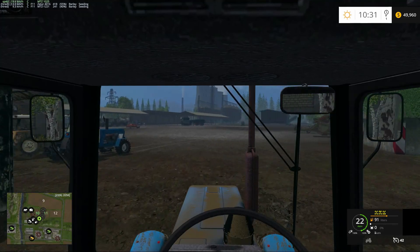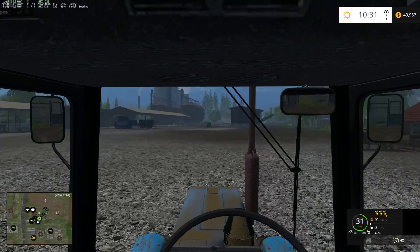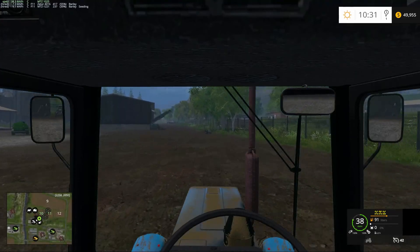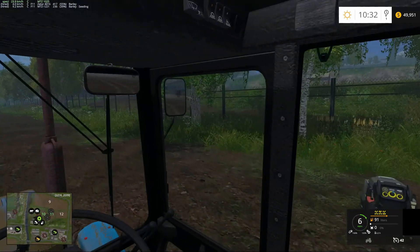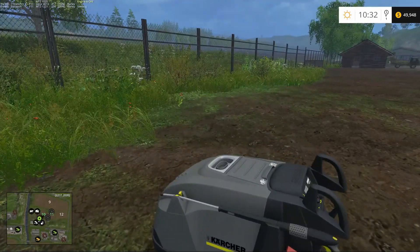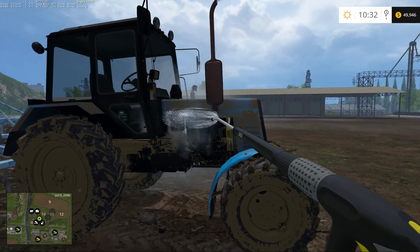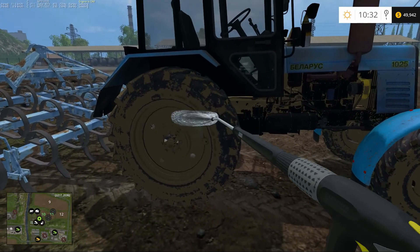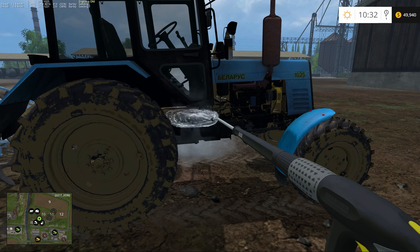So there you go guys. If you enjoyed the episode, please hit the like button — and don't slam your cultivator into the edge of the fence. Please slam that like button; it helps me out a bunch. Feel free to share and do all that YouTube-y stuff. Until next time, guys, this has been EC7 for Farm Sim 15 here on the Gifts of Caucuses map. Take care of each other, folks, and ciao for now.